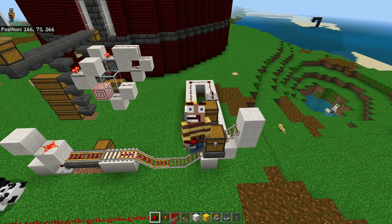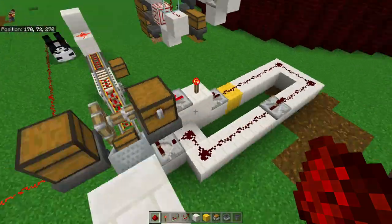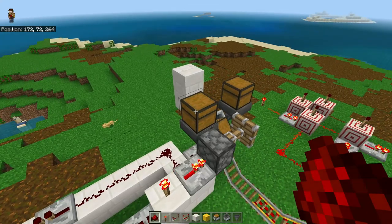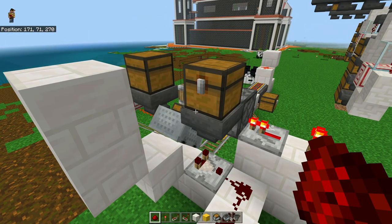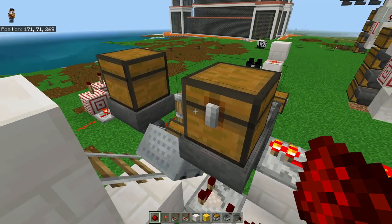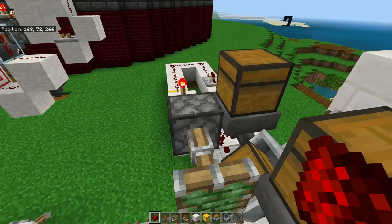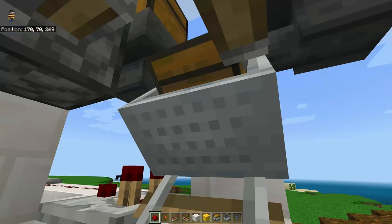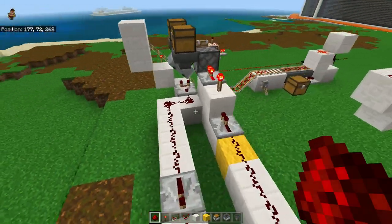Welcome back to another Stumblecraft tutorial. My name is Captain Paperway and today we are working on an automatic loader. I was building a furnace farm in the realm where I do my series, and I wanted to find a loader to evenly distribute all the fuel. I searched around and all the ones I tried just were not working — either getting stuck on hoppers or the redstone wasn't working correctly. So I went ahead and made my own, and as usual it is a bit of a monstrosity, but it is relatively simple.